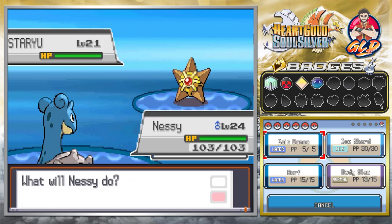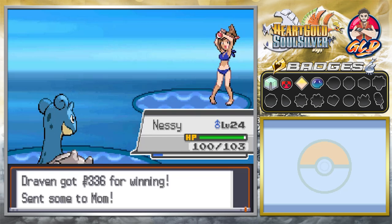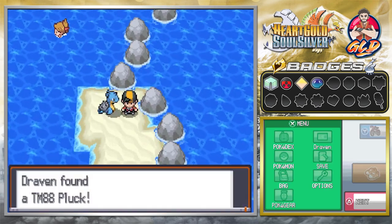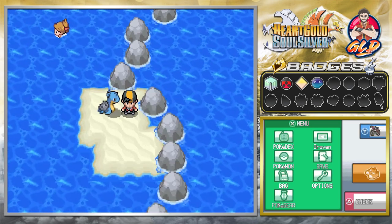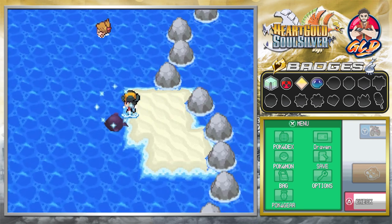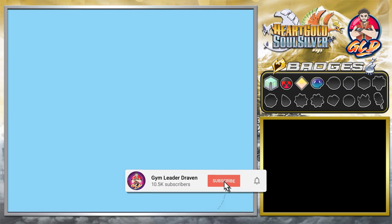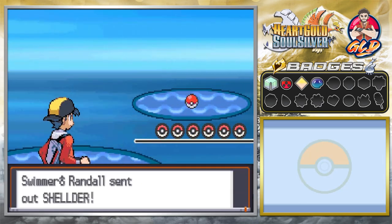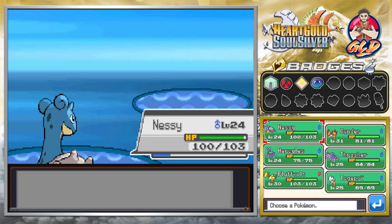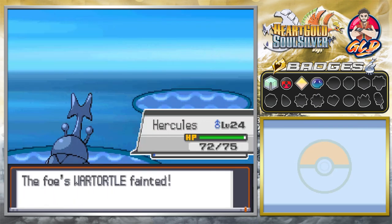In this episode we're planning on beating everybody in this ocean because we need to level up our pokemon, and once we get to the Whirl Islands we won't need to battle these people again. Let's grab this TM88 Pluck — a flying-type move that also plucks berries from the opponent's pokemon. Let's battle Randall: body slam, body slam, there we go. He's coming out with a Wartortle so let's go with Hercules.